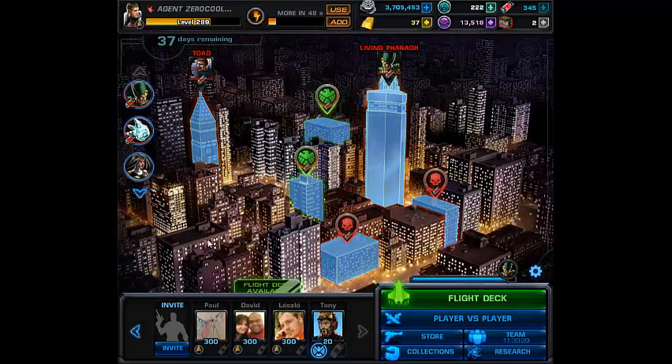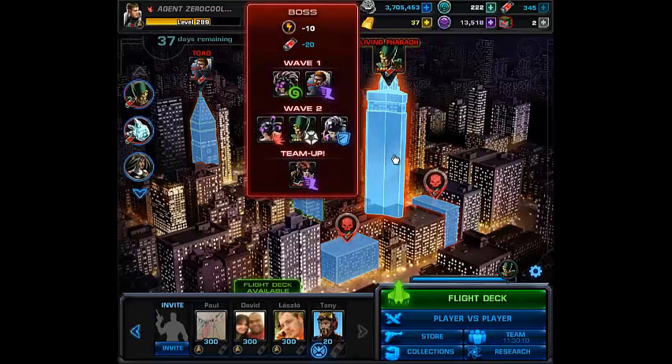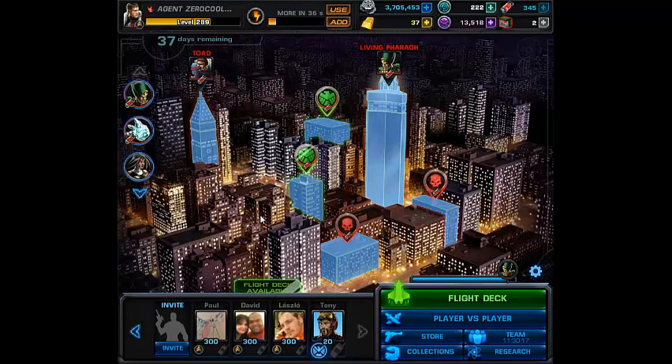Here we are at Task 4, which is to defeat the Living Pharaoh. You can find it as the boss from Mission 1. For deploys, you need Havoc, Colossus, and two random heroes.